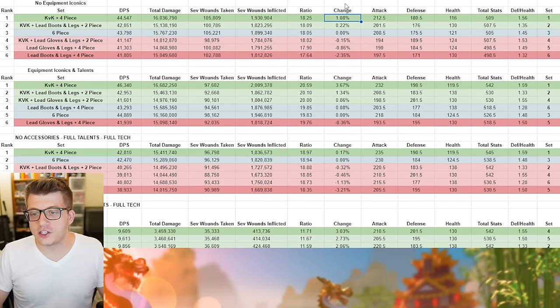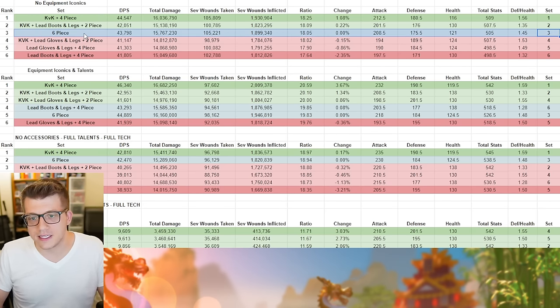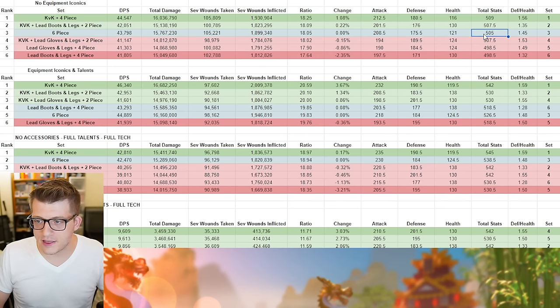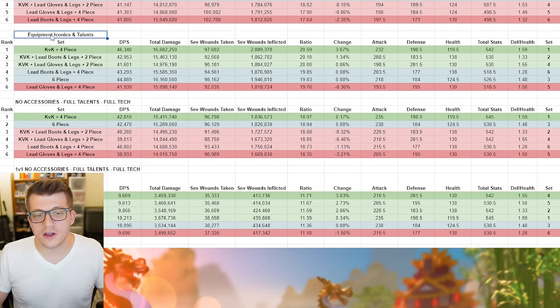The percent change shown throughout the rest of the video is always relative to the Dragon's Breath set as a baseline — I used it because it's easy as a clean six-piece set. We also look at total stats for each army configuration, a sum of those stat columns, and a ratio of defense to health. With generic legendary gear and no iconics, the two KvK pieces and four-piece Dragon's Breath set came out ahead.